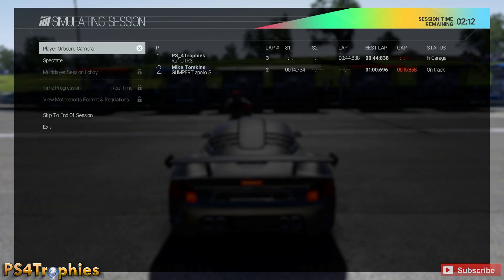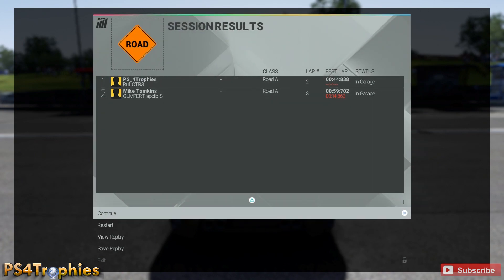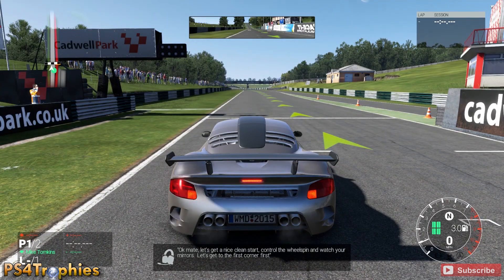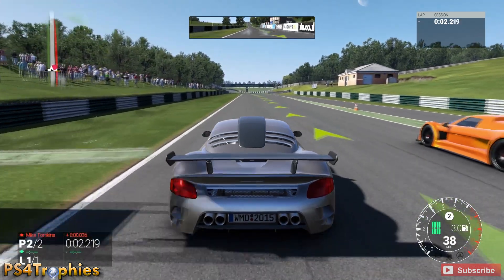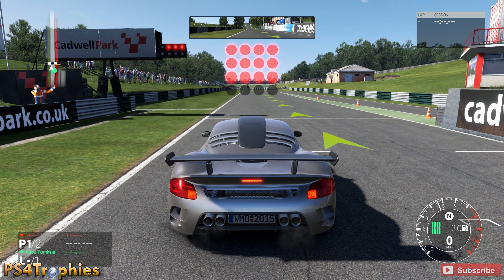I'm going to start off in pole position. Here's the key — a lot of people can lose it here at the very start of the race. If the opponent is in first place even for a split second off this line, you're going to have to restart. As you can see in the bottom left, position one of two — he just passes me just for a second there, so I'm going to restart the session. I'm just going to keep doing this until I get a pretty good start off the line, making sure I'm in first place for the entirety of this race including the beginning.